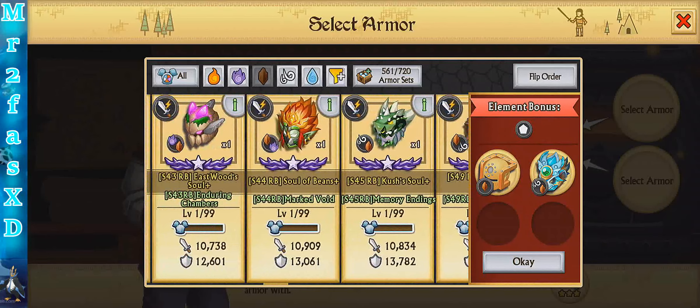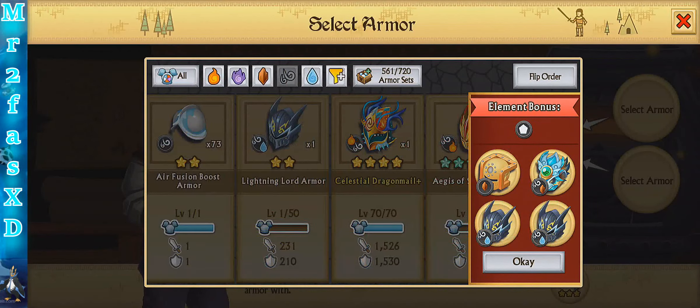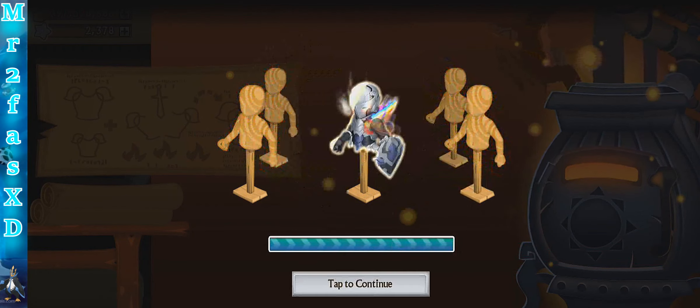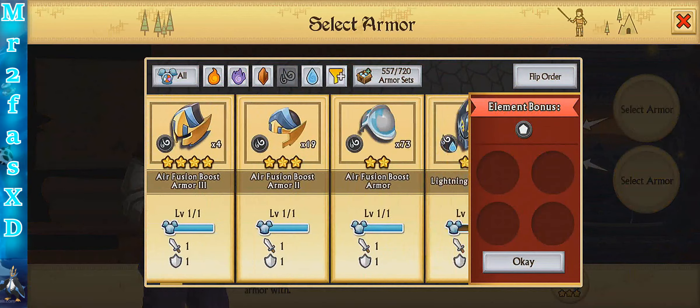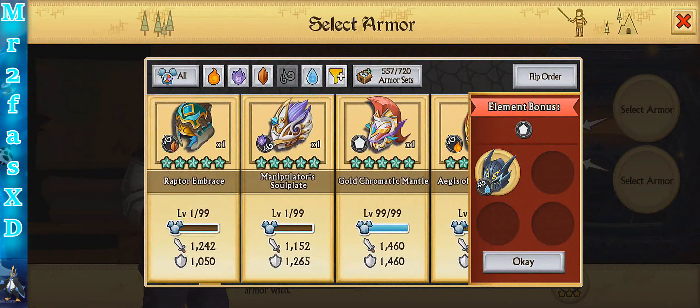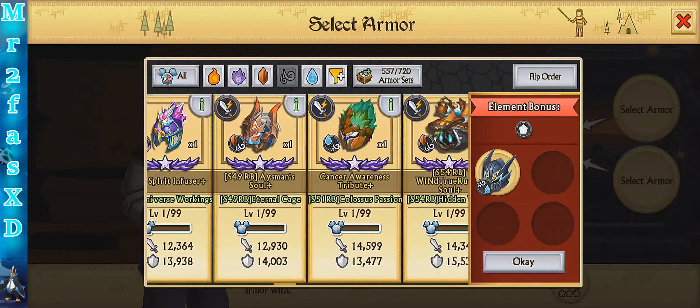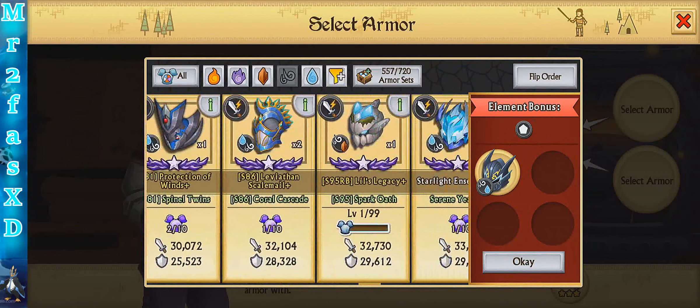I think we're just going to use fusion boosts. Okay let's use the lower armors. It's going to transform at 35 — I don't want to accidentally skip it, because that would suck. Nothing interesting here.